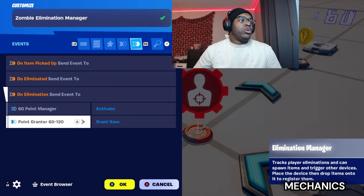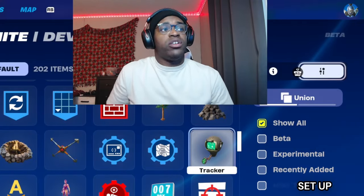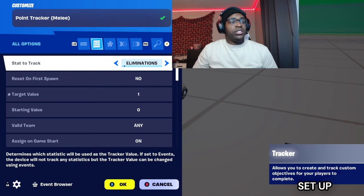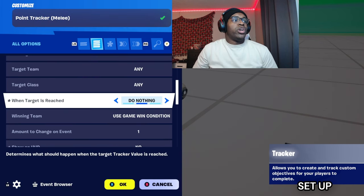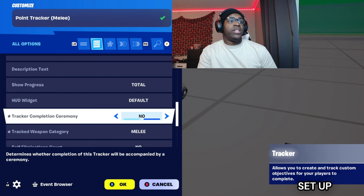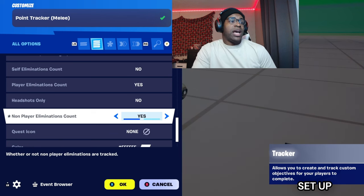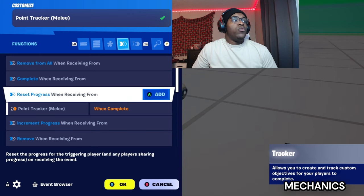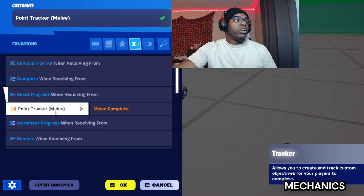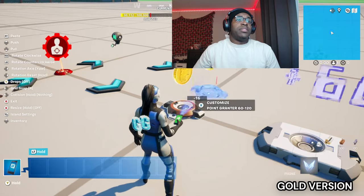Also send event to point grantor 60 through 120 and grant item. Go into your content drawer and grab a tracker device. Name this 'Point Tracker Melee'. Stat to track: eliminations, target value: one, when target reached: do nothing. Show on HUD: no, tracker completion ceremony: no, tracked weapon category: melee. Non-player eliminations count: yes.